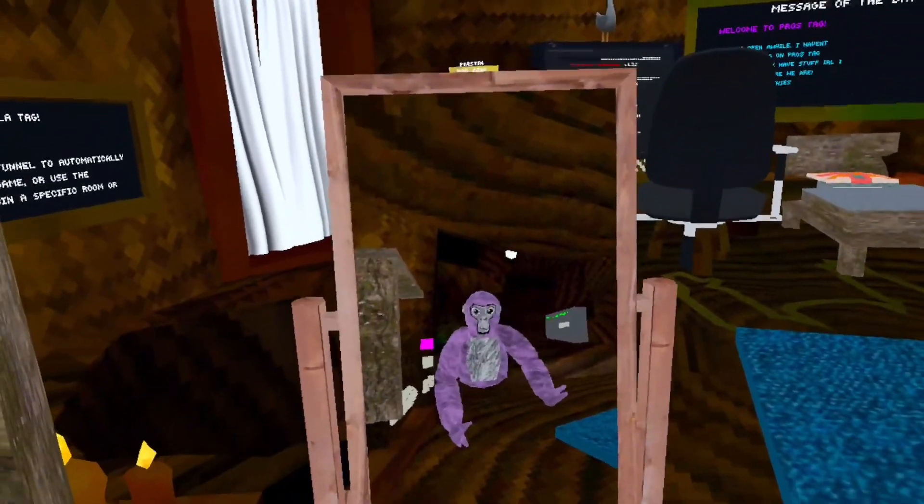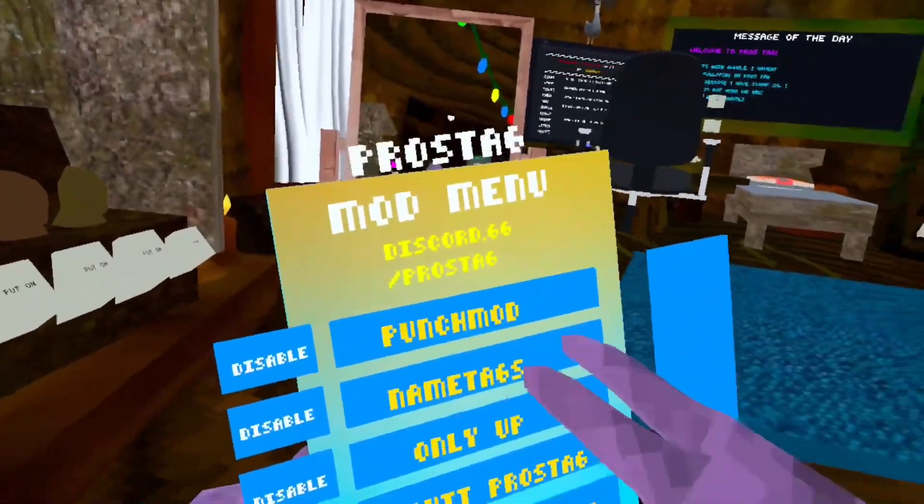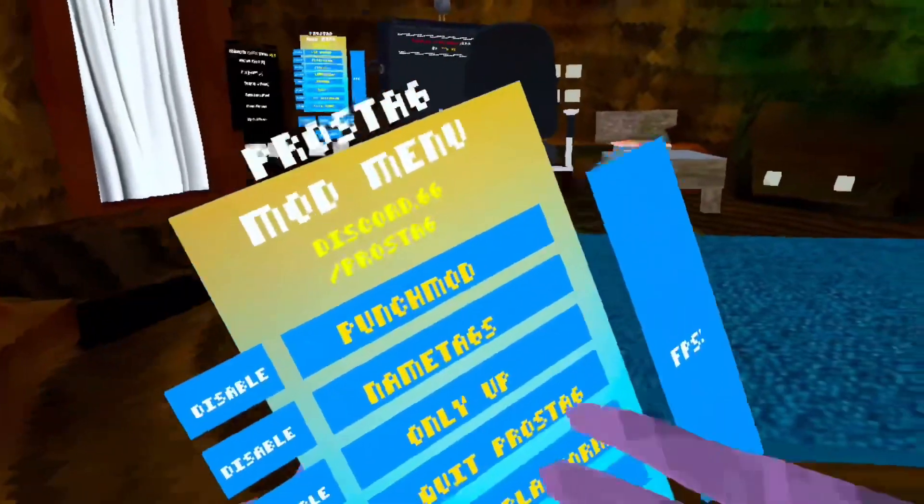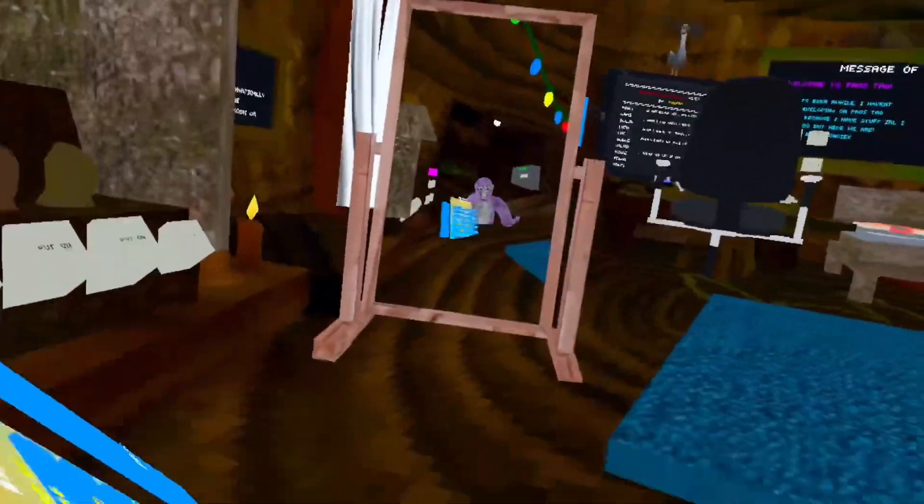No tag freeze. Whatever you do, don't use long arms. At page two: punch mod, name tags, the only up, which I'll do last. Quit pros tag, which I don't think you want to do.